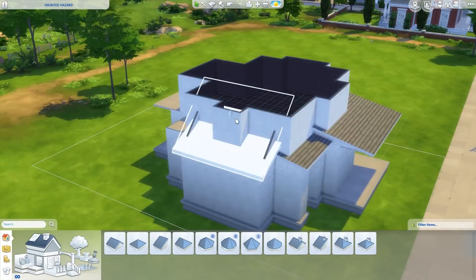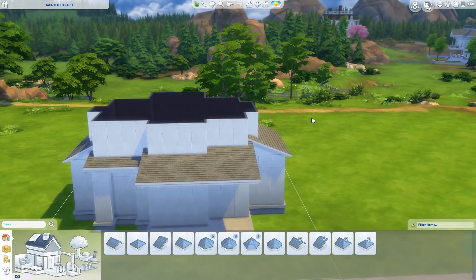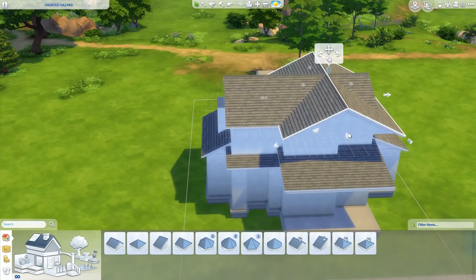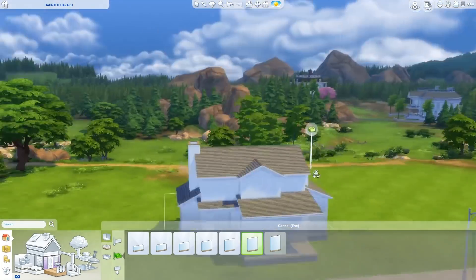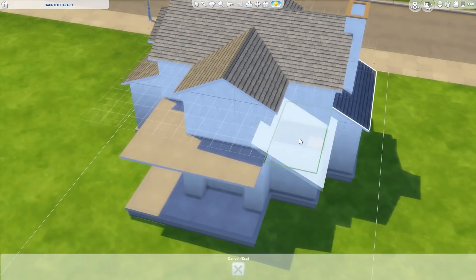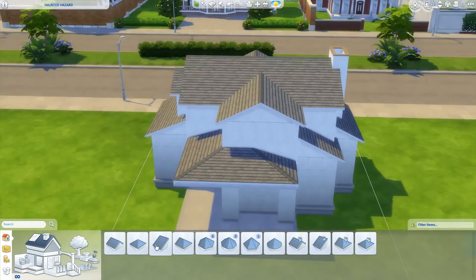I'll link the rules and the video down below if you want to play this challenge. Basically, it's a shell house — I built this big empty box of a house, a kind of weird two-story weird-shaped box thing. The challenge is that you have to use my existing shell and turn it into a house. There's a lot of rules: you can't change any of my existing walls, but you can add half walls and fences and stuff.